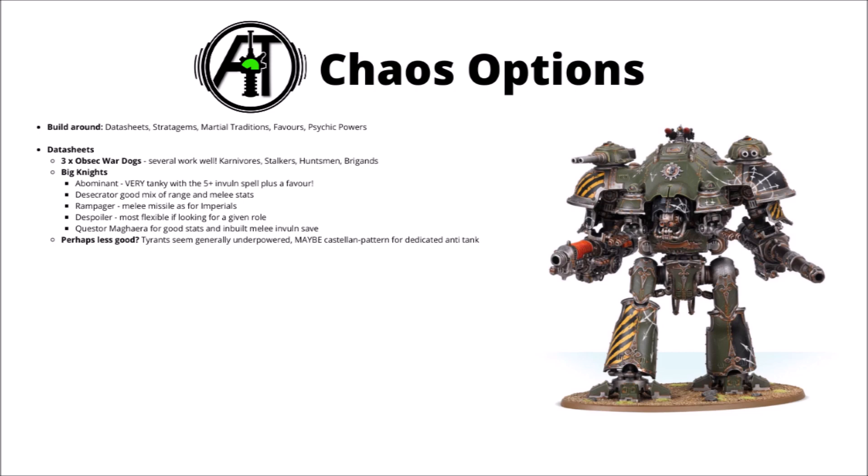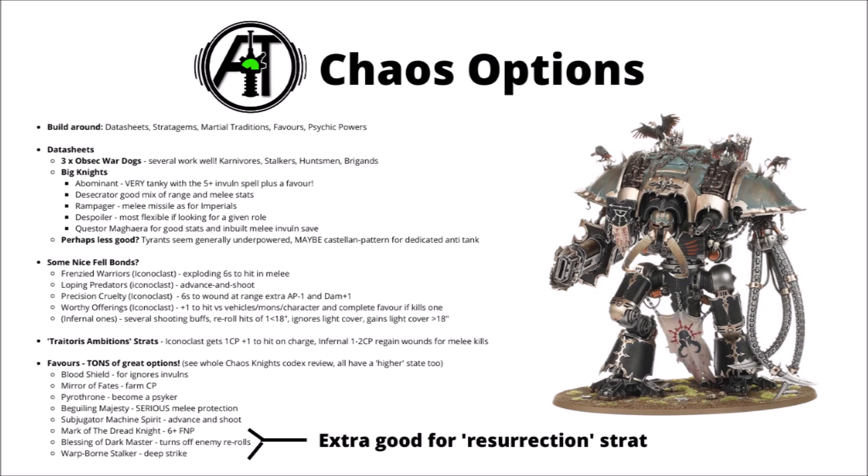For picking Iconoclast versus Infernal, I think that usually the Iconoclast ones are better unless you want some specific shooting buffs for multiple war dogs. Far fewer stratagems are locked to either side, so I'd probably make the choice based on the Felbond rather than the Ambition stratagems. Frenzied Warriors is really nice - exploding sixes to hit in melee is a nice direct damage boost, hard to go wrong. Looping Predators gives much-needed mobility with Advance and Shoot, very nice for any dedicated firing platform. Precision Cruelty could be good for high-volume fire knights, maybe Brigands with Chain Cannons or War Dog Moiraxes with Lightning Locks - that's extra AP-1 and extra damage on wound rolls of 6. They also get plus 1 to hit against vehicles and characters.